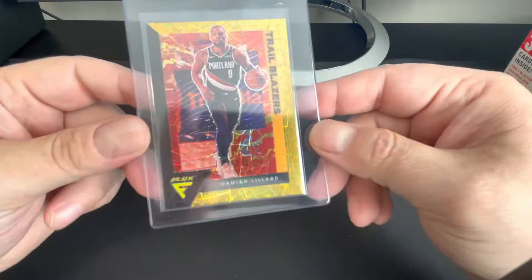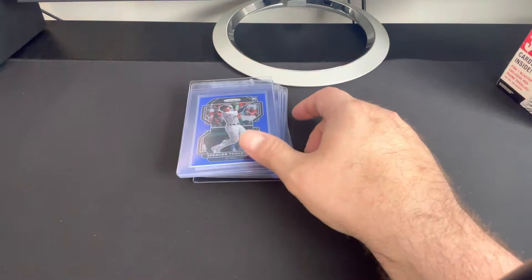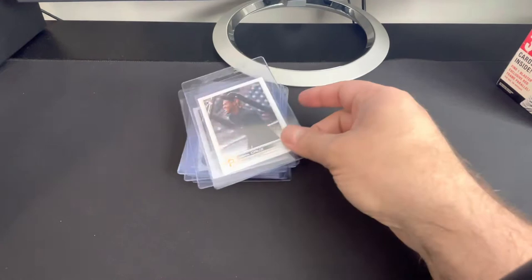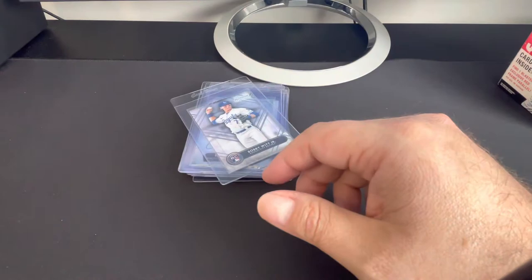Got a Damian Lillard Gold to 10 — number two out of 10. Aaron Judge Bomb Squad. Torkelson Blue. LaMelo Base Prism from his rookie year, 2020-21. These are the O'Neill Cruz short prints — they say Chrome on them. These are the ones out of the complete set that were mistakenly stamped with Chrome.